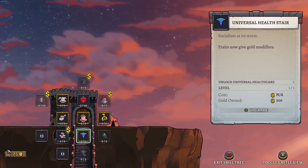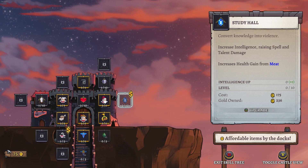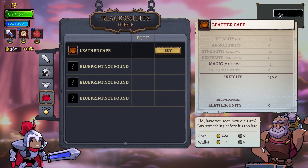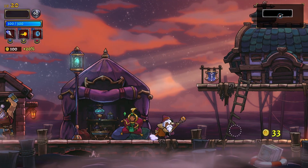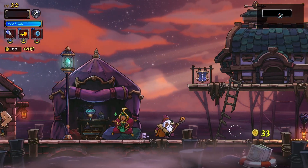After every run, you can spend gold on permanently upgrading your own castle, which comes with unlocking new classes, giving you more health, or allowing you to carry heavier armor and weapon upgrades. You also have the option to spend your gold at nearby shops, like the blacksmith that can upgrade your gear if you bring him blueprints, or the enchantress that can give you perks like dealing damage back to enemies that hurt you, or give you an extra double jump.